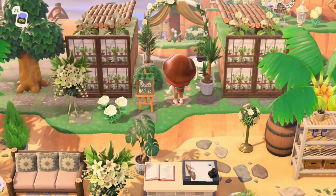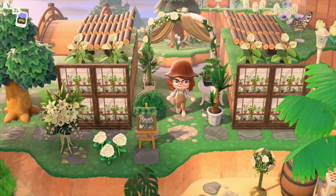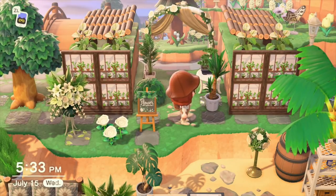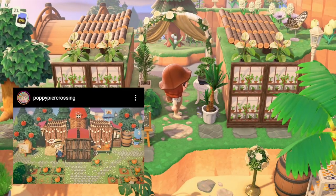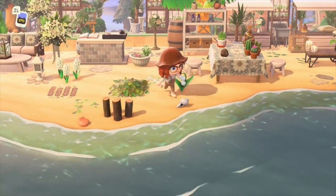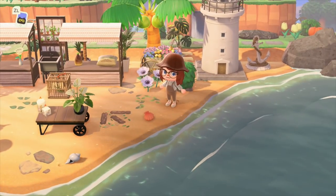Over here on the beach, I have this little beachfront flower shop concept. I loved the idea of there being a greenhouse here, and then it just kind of turned into a plant shop slash almost wedding reception. The roofing is inspired by Poppy Pier Crossing — I'll link their Instagram in my description. And I've blocked this off from the airport, so it's just a nice little outlet.